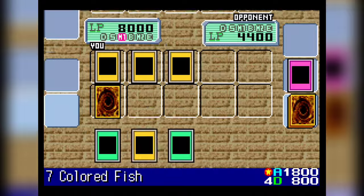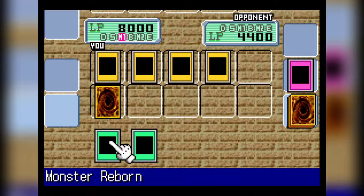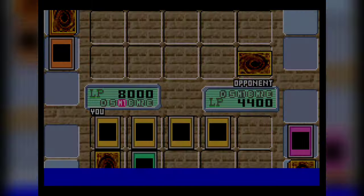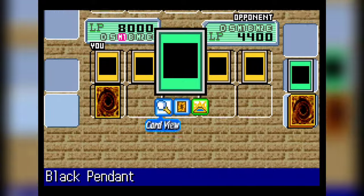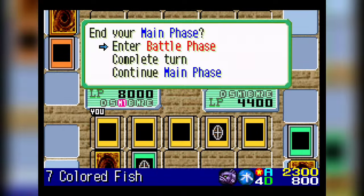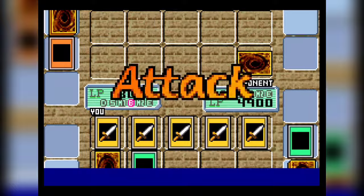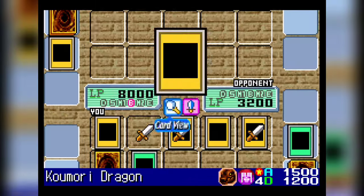Can we close out the game here? Potentially. I think if we grab that Moon Envoy and as long as he doesn't have a wall sitting there right now, we could also get over it if we do the Black Pendant on the Seven Colored Fish. Big brain maneuvers right here, ladies and gentlemen. That's going to put our Black Pendant Seven Colored Fish to 2300 attack. We should be able to get over this wall — no problem. We can close it out right here — just over 4400 damage. And that is a perfect game.